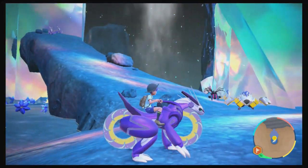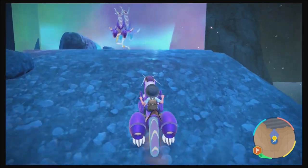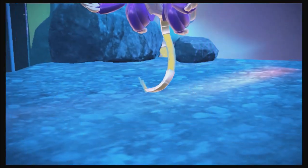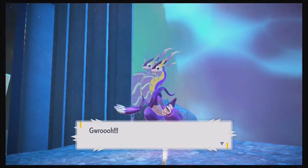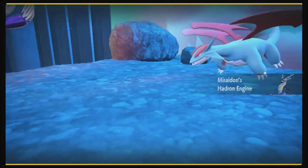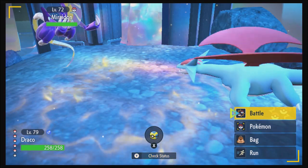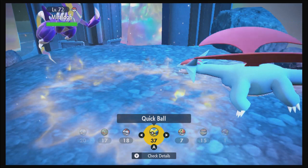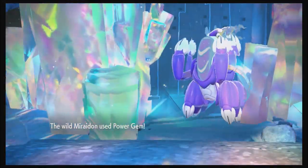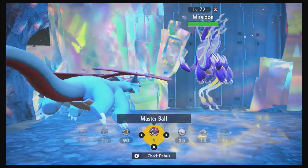From there you head up this ramp and look who's up there — it's a Miraidon! It's not the one I've been riding, it's not the one I was finding back at the end of the story. I think it's a different one altogether. I want to see if I can catch it with a Quick Ball — nope. But this would be the one I'm going to use the Master Ball on.